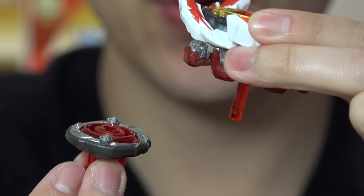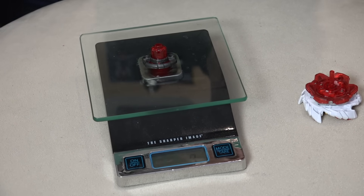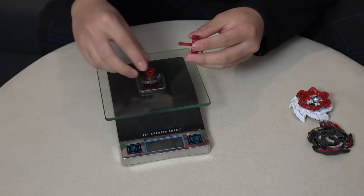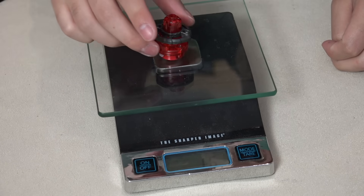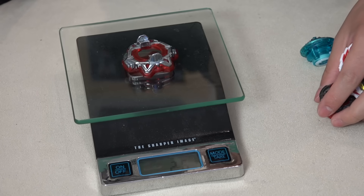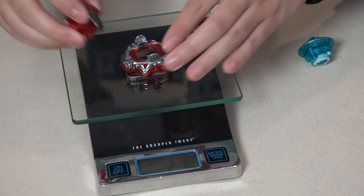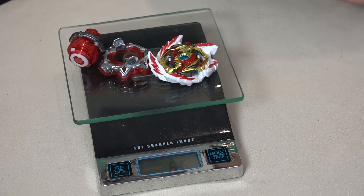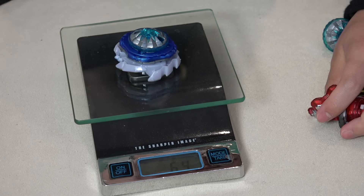Let's weigh the parts. The mini Beyblade bottom piece weighs 9 grams — not bad for just that part. The full driver weighs 16 grams, which is pretty heavy. The Vanguard disc is 26 grams, also quite heavy though not quite as heavy as Sting. The full bay assembled comes in at 66 grams — that's actually heavier than Ace Dragon's stock combo, which was previously one of the heaviest GT bays at around 64 grams.